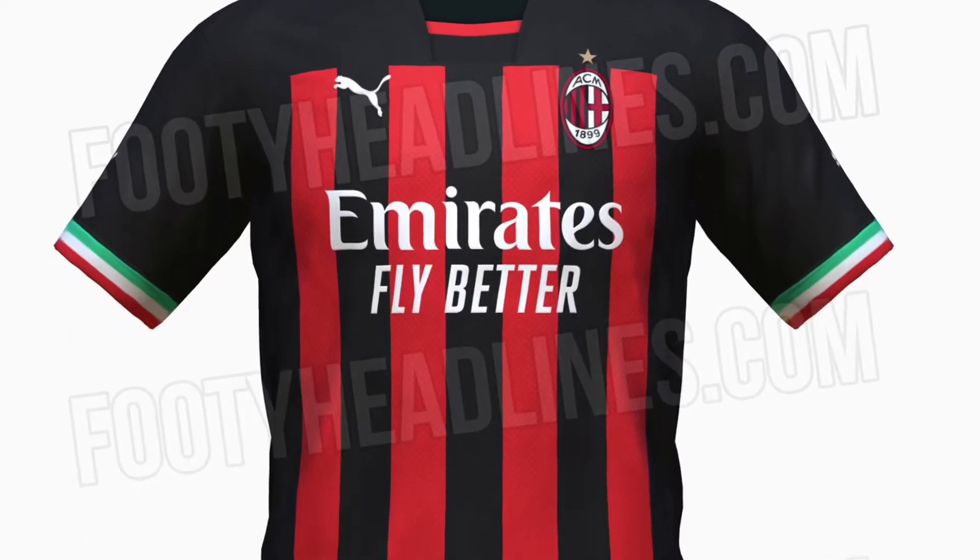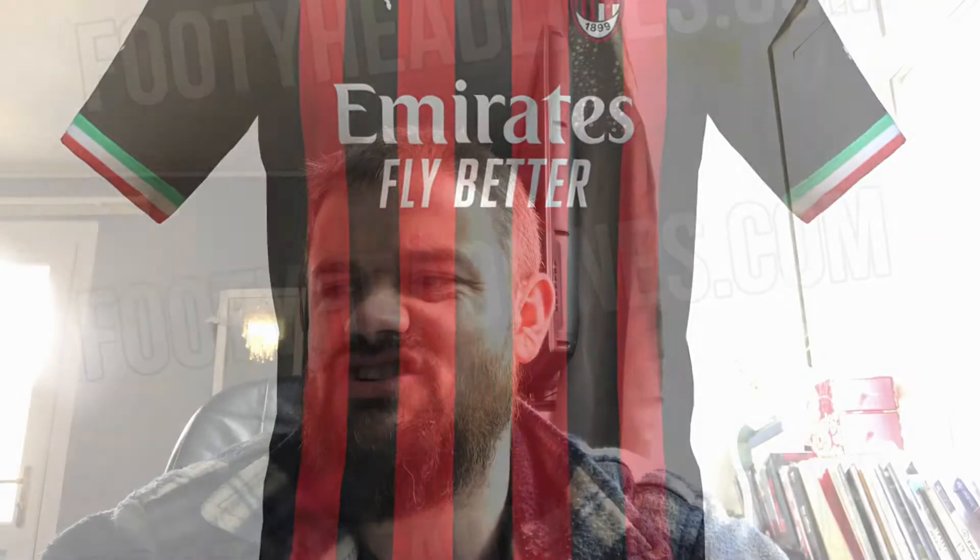Coming in at number 10 we've got the AC Milan home shirt. I'm not a fan of the big black side bits with the sleeves. Similar to the PSG one, it looks like the stripe bits in the middle have just been stuck on top of a black shirt — it's not balanced enough. The Italian trimmings on the sleeve bits I do quite like, and the Italy flag badge in the middle, but there's just too much going on. It looks more like a training top. 10th place.